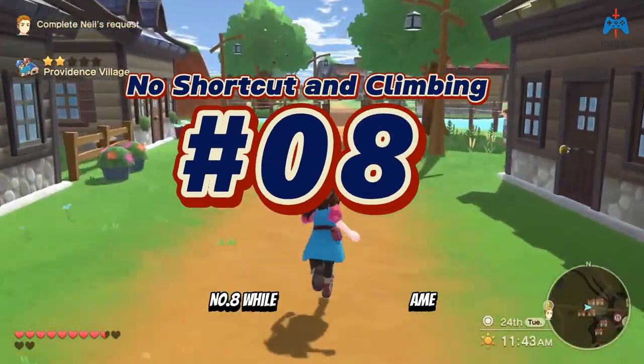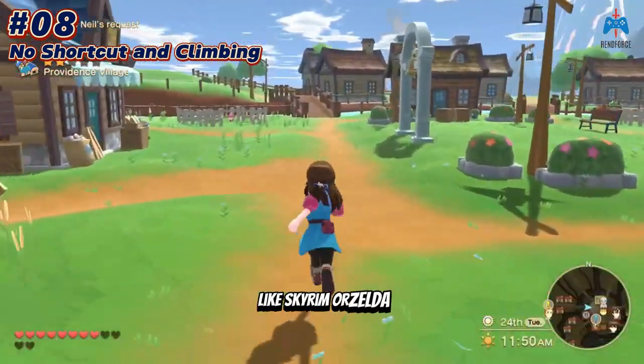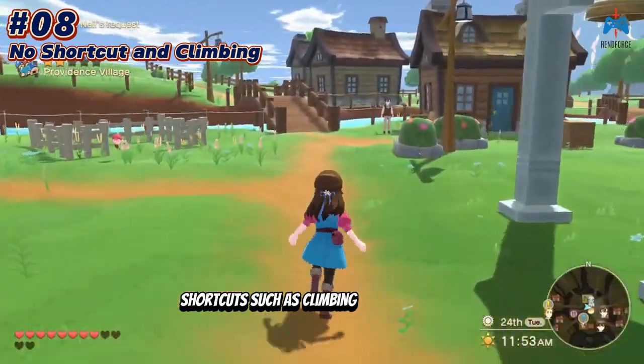Number eight: while it is an open-world game, it differs from typical open-world titles like Skyrim or Zelda. Shortcuts such as climbing are not possible — players must follow the provided paths.